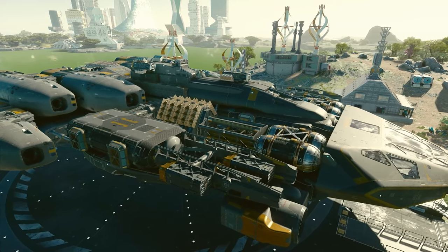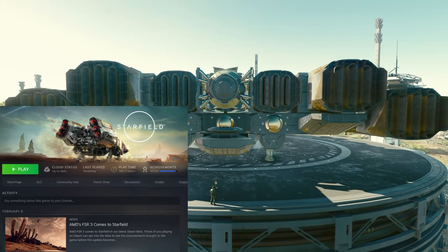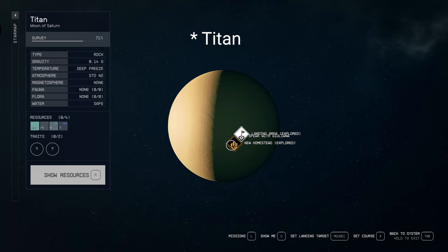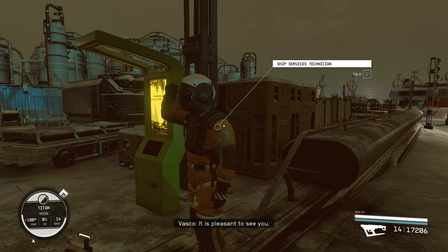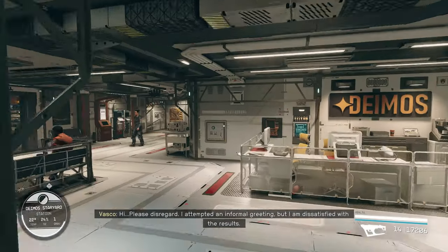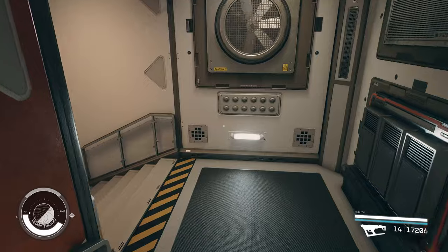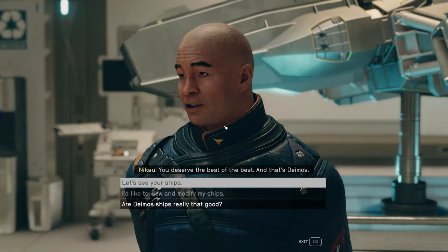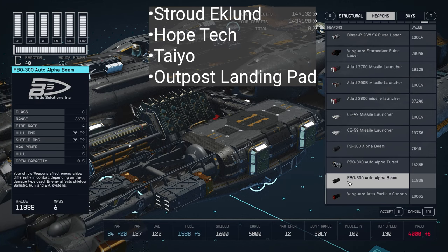I've been playing Starfield for almost 400 hours and I just recently realized that when you go to the Mars ship technician for Nova Galactic parts, or if you go to the Deimos shipyard, their parts are cheaper than at all other locations. By other locations, I mean Stroud, Hoke Tech, Tayo, even your own landing pad.